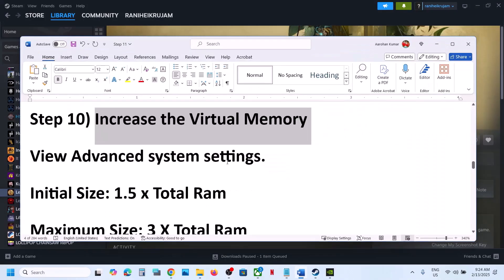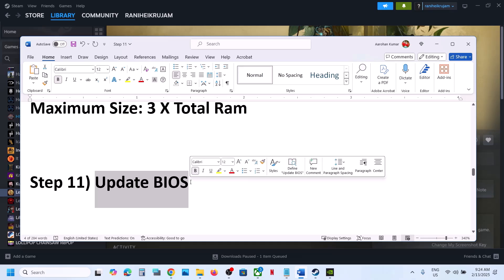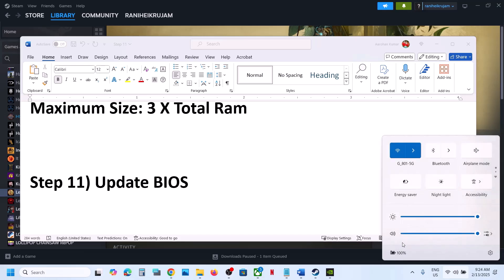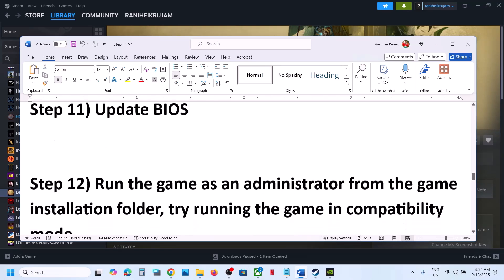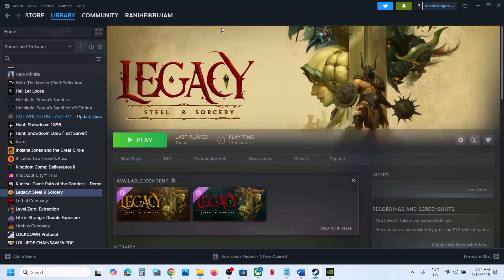Still not working? The next step is to update the system BIOS. Go to your system manufacturer's website, select your model, and update the BIOS. For laptops, make sure your AC adapter is connected during the BIOS update. During the update your system will restart — do not unplug the power cable. After the BIOS update, log in and launch the game.